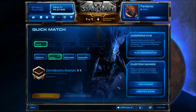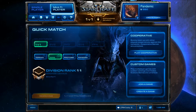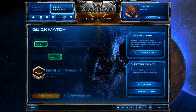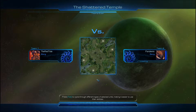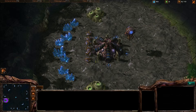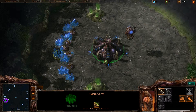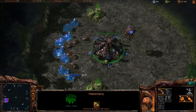We've initialized a 1v1 match search. I am rank 11 in my bronze league, which is the lowest league — it goes bronze, silver, gold, platinum, diamond, masters, grandmasters, if I recall correctly. We've got some Zerg versus Zerg here. I'm going to assume he's going to be doing some fast Zergling stuff, so — good luck, have fun.